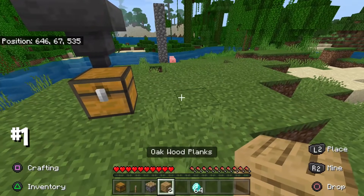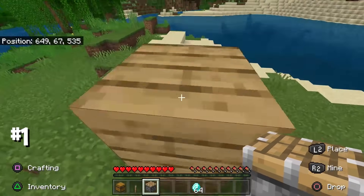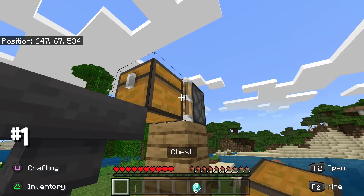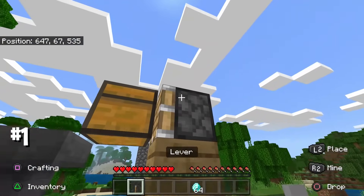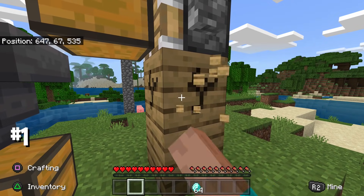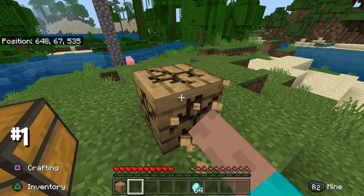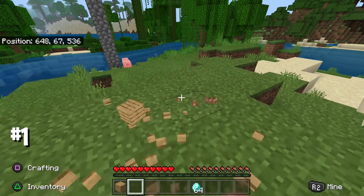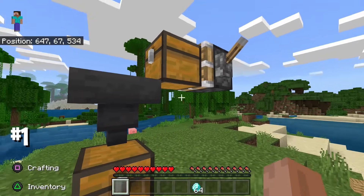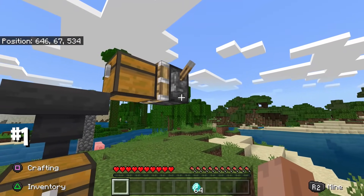Then you're going to have to place two blocks and then place a piston — a sticky piston would be a lot better. Place a chest like this and put a lever on the piston, so it should look like this. You can destroy the bottom block if you want; it's not going to make any difference. Once you have a structure just like this, you're good to go.